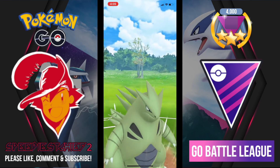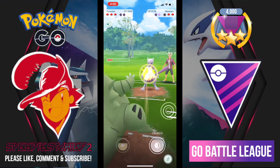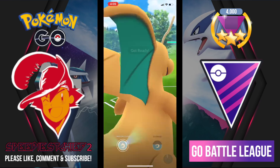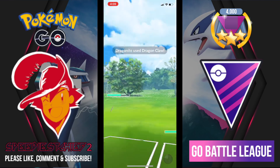Out comes a best buddy Mewtwo. I fire off Crunch and it does a ton of damage against this psychic-type Mewtwo — we're actually able to smack down the Mewtwo to KO it. In comes my opponent's Dragonite, and this is a purified Dragonite which I assume has Return.